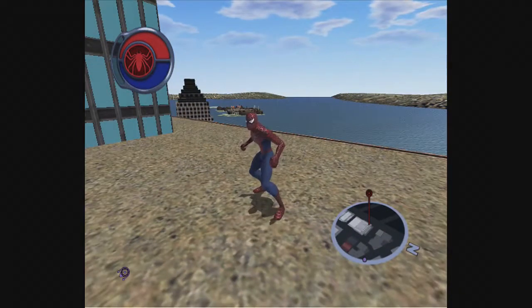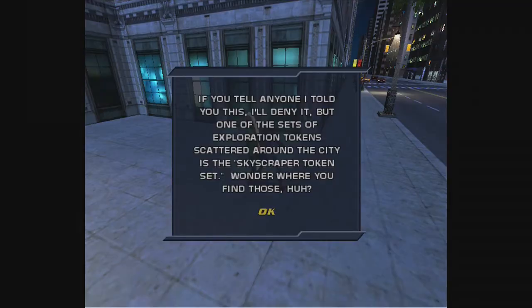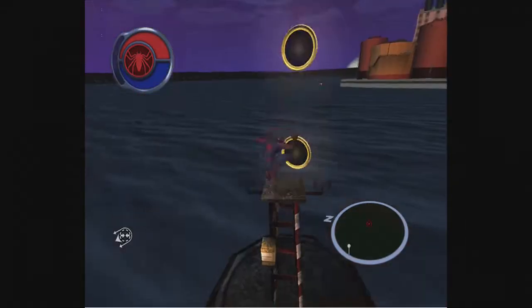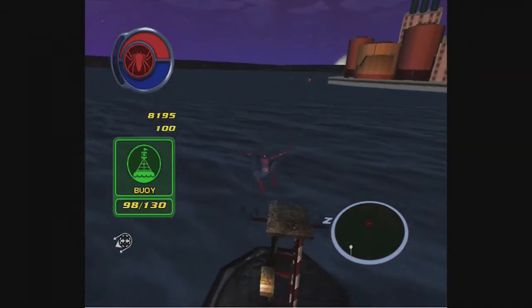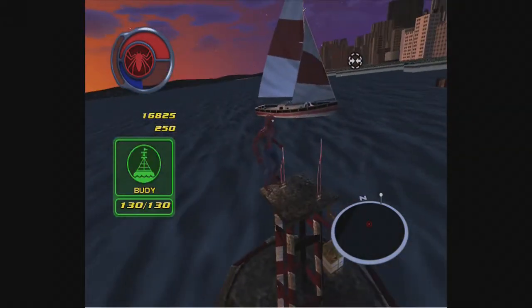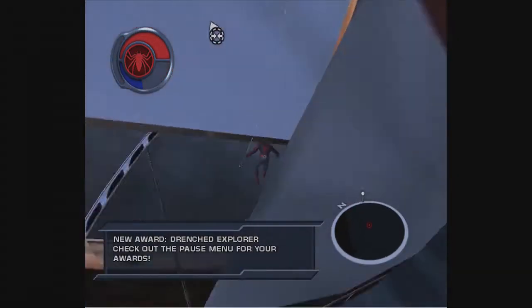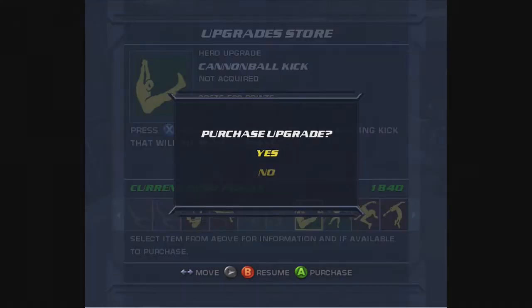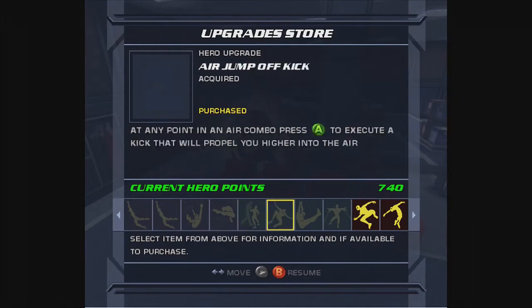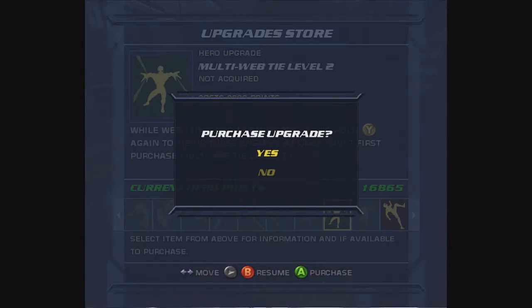You have a lot of collectibles to find, such as skyscraper tokens, secret tokens, and hideout tokens, which you basically have to jump onto to collect them all. If you like hunting for collectibles, these can be fun to find, but there's not really a huge incentive to do so. The game has a pretty good leveling up system — as you complete chapters, new upgrades will become available to purchase, such as swing speed upgrades, combat moves, and various tricks that you can do using your hero points.